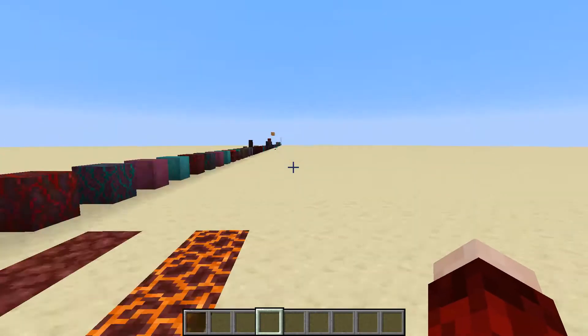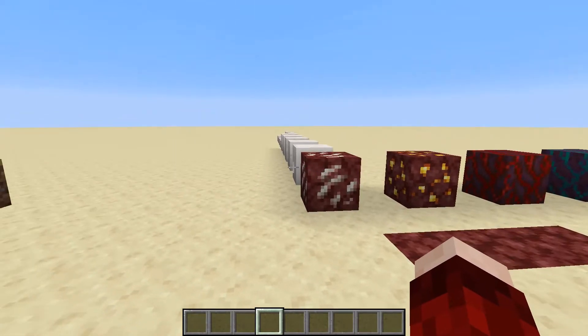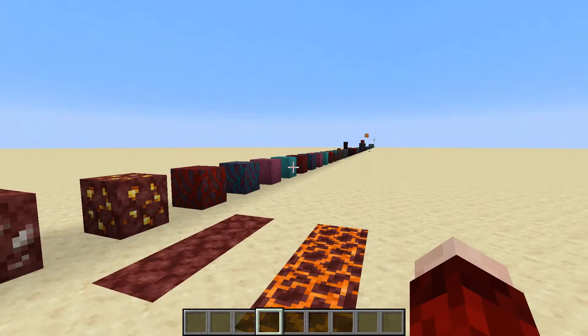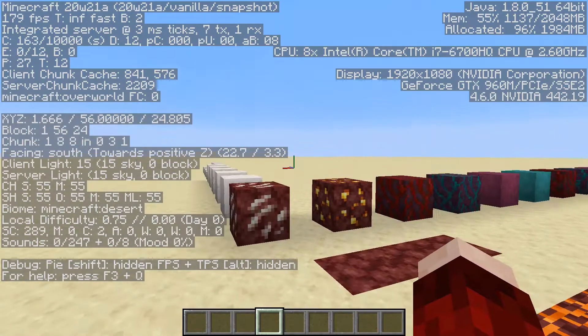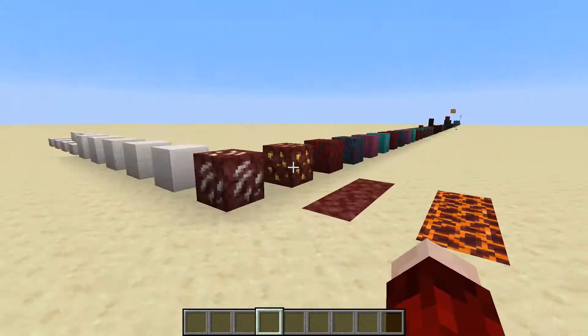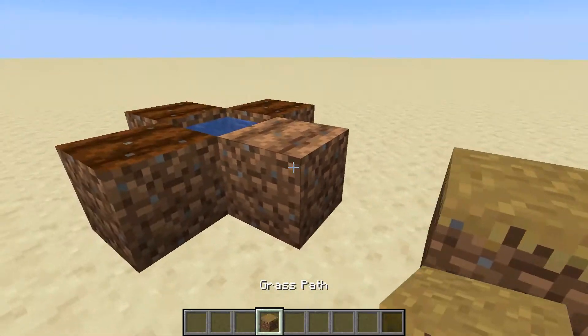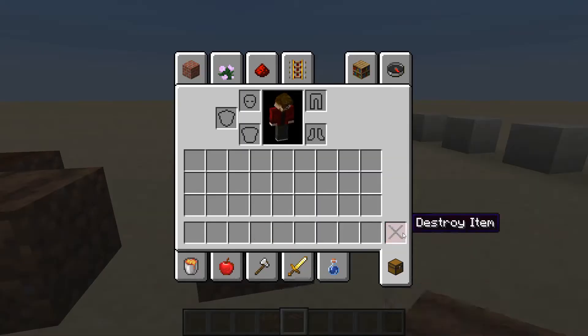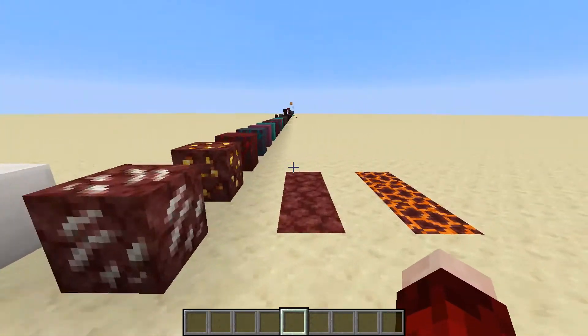Hello and welcome to a brand new Minecraft video. In this video we're going to be going over every single new block and item that have been added into Minecraft 1.16. We're in snapshot 20w21a, and first off I wanted to show you that grass and farmland blocks are now registered as being actual blocks rather than just a variant of dirt.